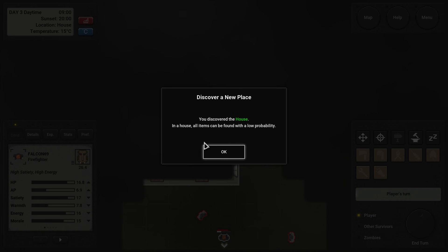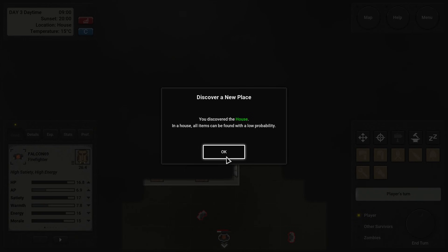Just to leave the map. Hello, my friends — I see you're on the welcome committee. In a house, all items can be found with a low probability.